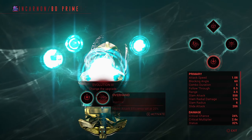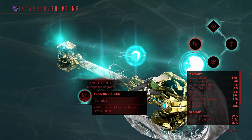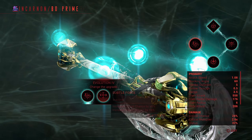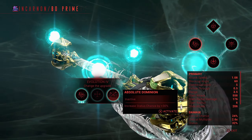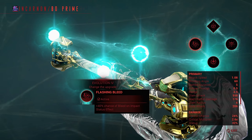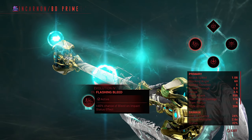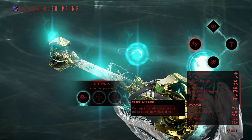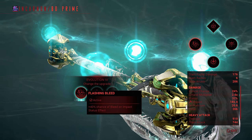For Evolution 4, our last one, I chose Flashing Bleed — 40% chance to bleed on impact status effect. You can also choose increased critical chance by 6%, the same for status chance, or just increased status chance by 30%. I went with Flashing Bleed because bleeding on impact is amazing, especially since our impact damage is now at 185.4.